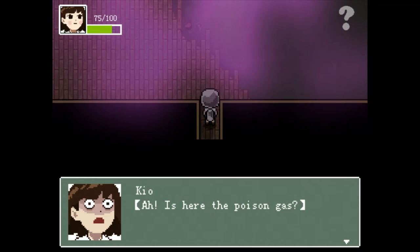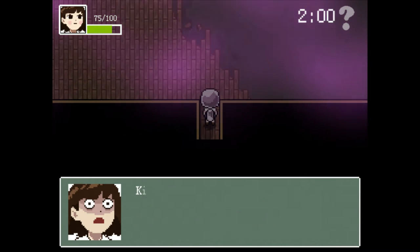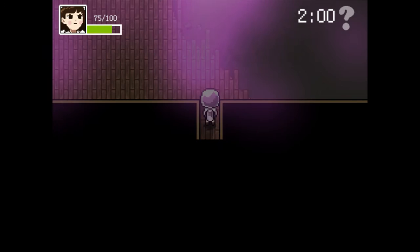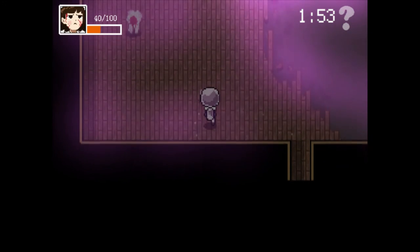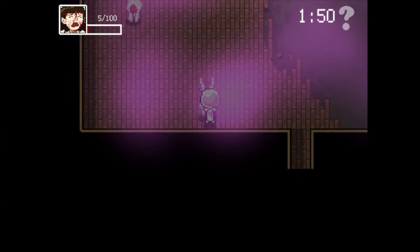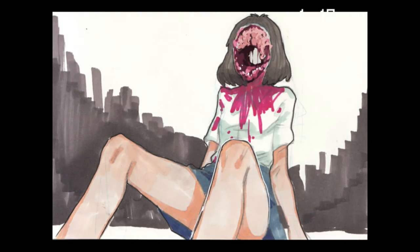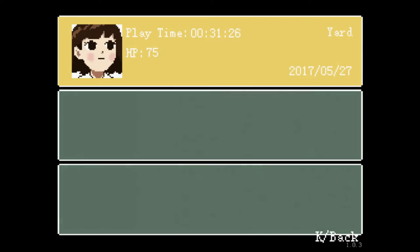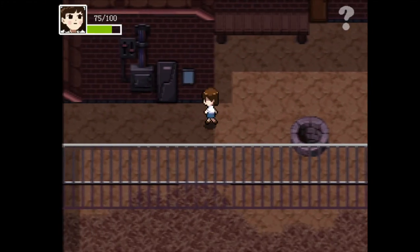Here we go. It's here - the poison gas. It looks like there is a deficient artificial suit; I better hurry and get out of here. Did they attack me because I shot them? I have no face. I'm curious - did they attack me because I shot them, or did they just attack? Regardless. Okay, we try that again - at least I saved there so I should be good.